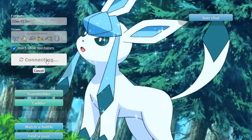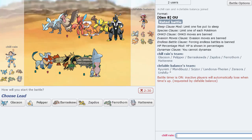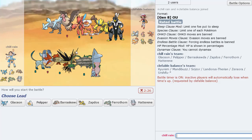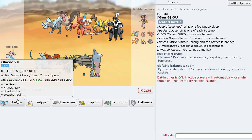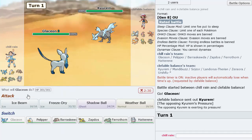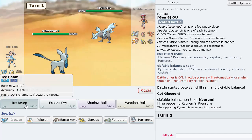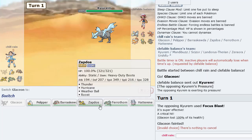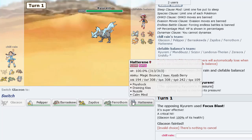Let's get a few more games — still got time so we can definitely try to get some more games here. This guy's team is kind of threatening; he's got some answers for Glaceon, but I'm going to lead Glaceon anyway and go right for Ice Beam turn one. Oh no — actually, yep, yep, I forgot about that. I forgot about that — so I'm going to go Pelipper here. I meant to go Hatterene on the first turn.